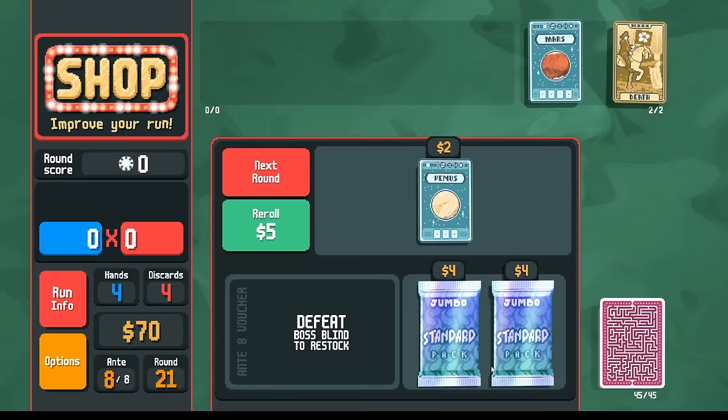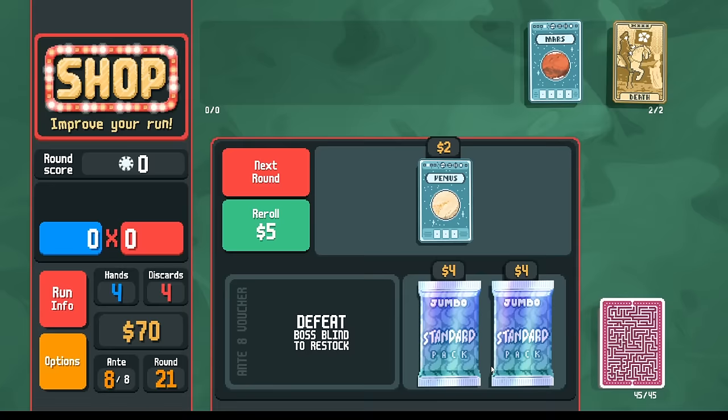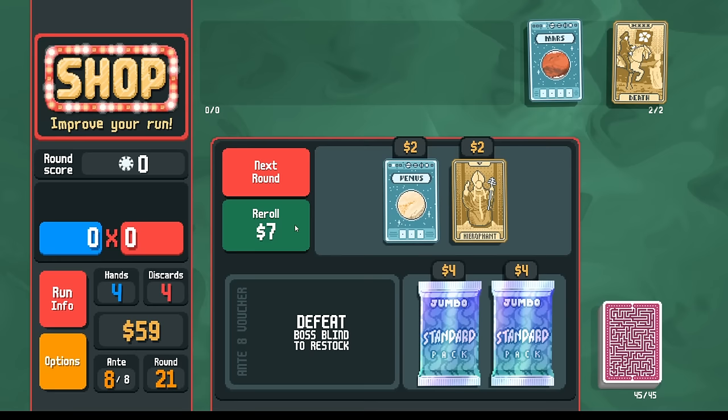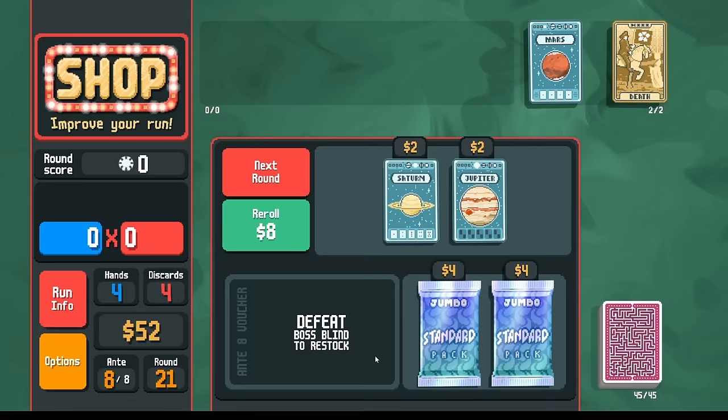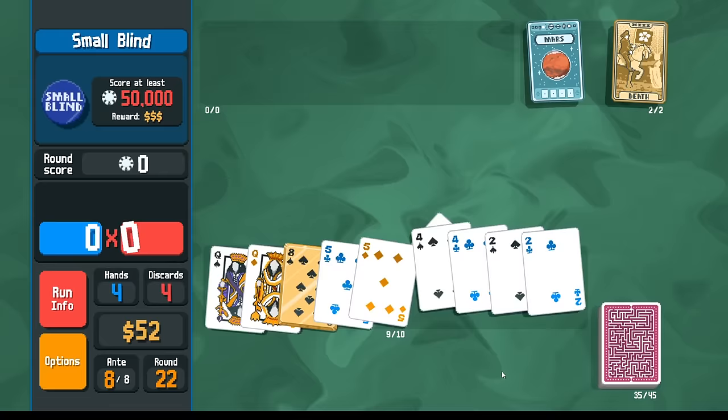How about the wasteful voucher here — we could pick up a Death card to give us another glass card. We don't need the Devil, we don't need the Hierophant, we probably don't need the Saturn card either. Crimson heart — random joker disabled, that's nothing to me.